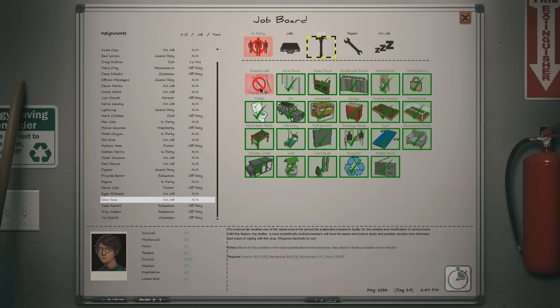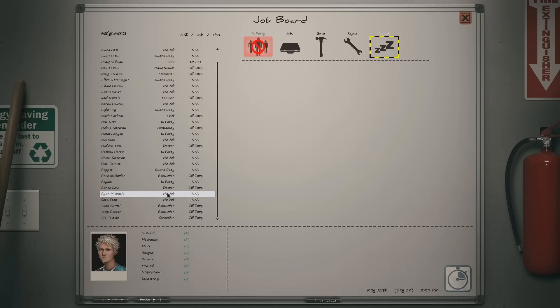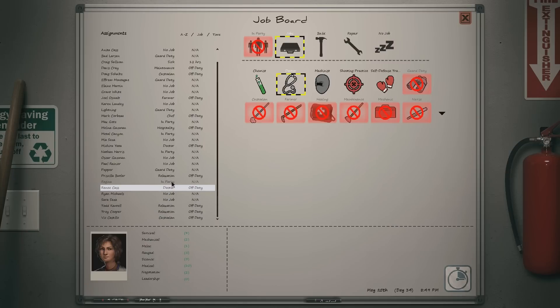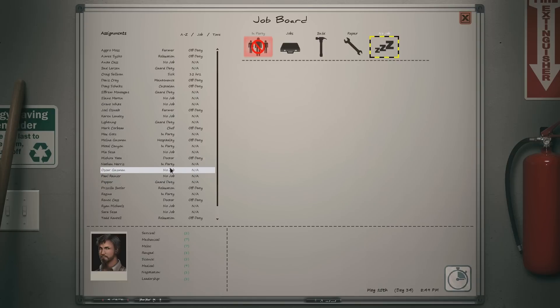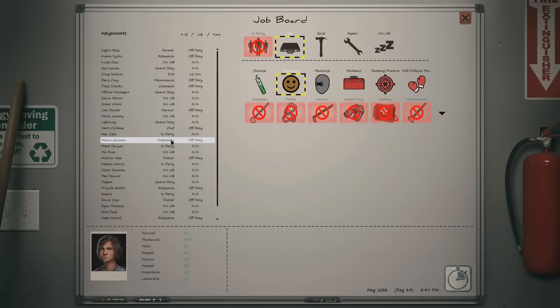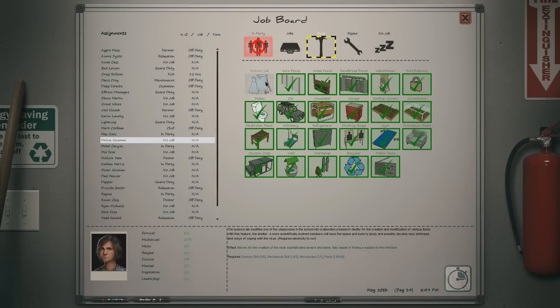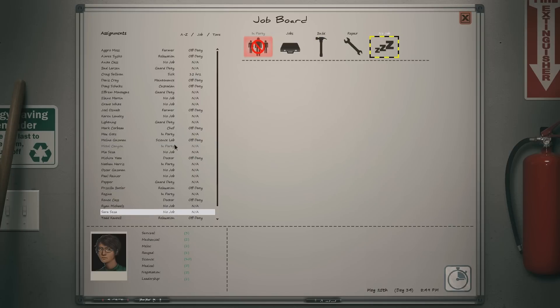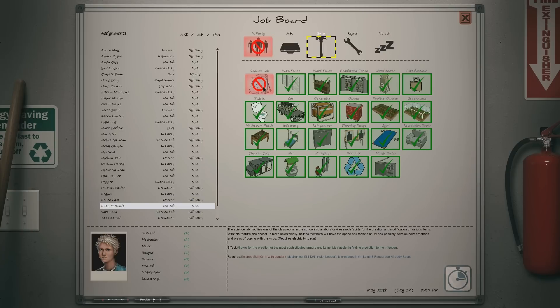Wait, as I said, we needed 5 science and 3 mechanical. So science — I'm just gonna go through them. Science: 5 science, 2 mechanical, 2 mechanical. Science 2, 7 science, 0 mechanical. Oh yeah, she's a surgeon. 2 science. 5 science, 10 mechanical! What? 10 mechanical? Since when did that happen? Okay, let's go — yes, of course we're making that! Bloody hell. Melina Guzman — isn't she the infected one? I think she is. Anyway, nice. Finally we'll be able to build a science lab.